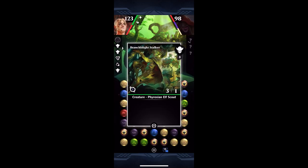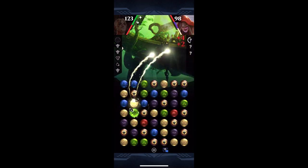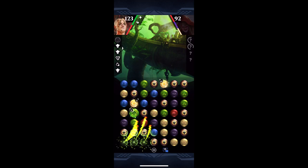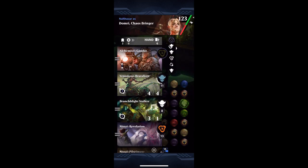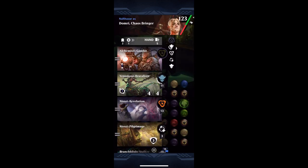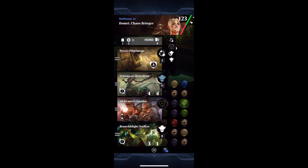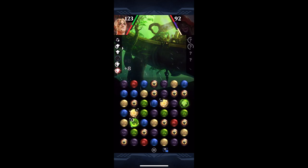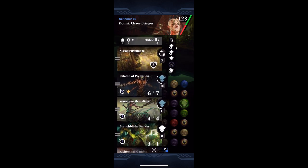It was very easy for me to get all three of my creatures. This actually wound up being my very first match I played with the deck, and you'll see that my opponent has the Toxic counters as well. When I saw that, I was a little bit worried, but I really didn't need to be. What I'm going to do here is make sure that I have one of each of my creatures. Since I have enough loyalty with Domery, I'm going to go ahead and get rid of the Nissa's Revelation — it's not essential. I just need to make sure that I have all three of my creatures, and voila, I do.